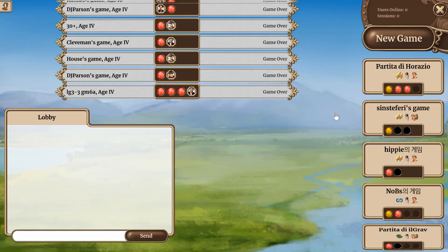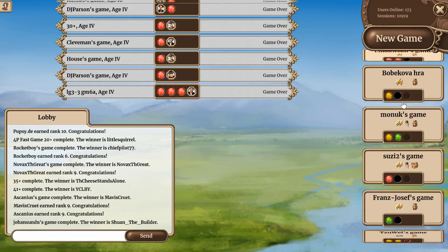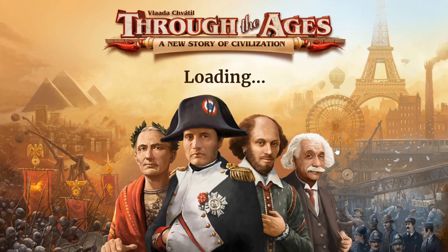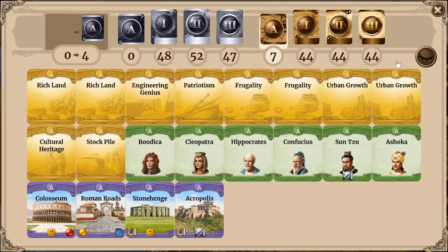Hello guys, DJParsan here, back from another game of Through the Ages. Let's see if we can find an opponent really fast. There's Franz Josef's game. It's only the expansion, but I think we can do that. Franz Josef is very high level, so it should be a very good game. I played him often before — he plays very fast and is a pretty good player.